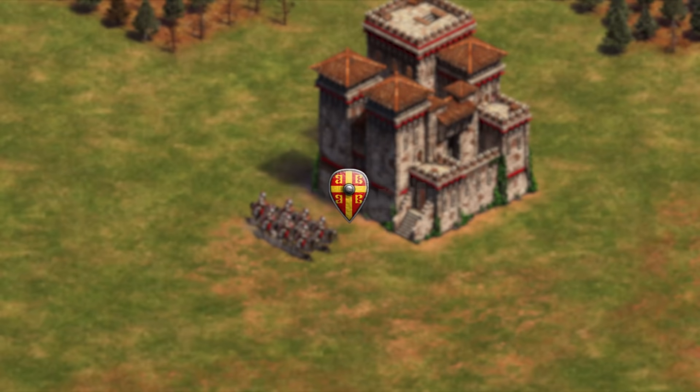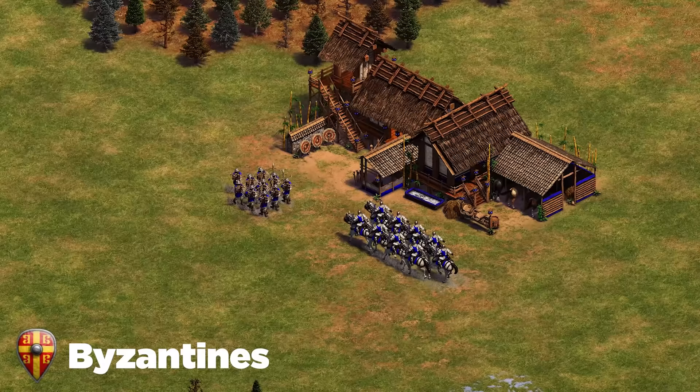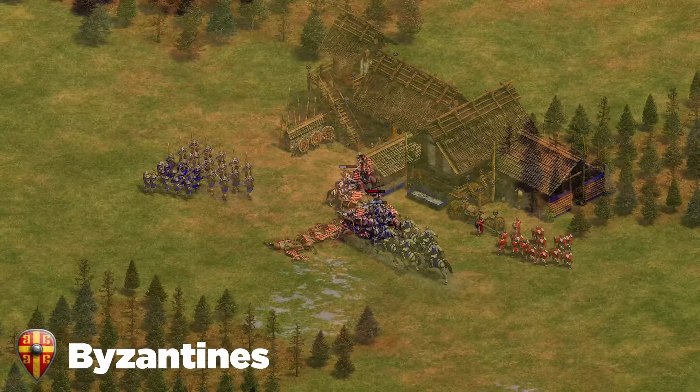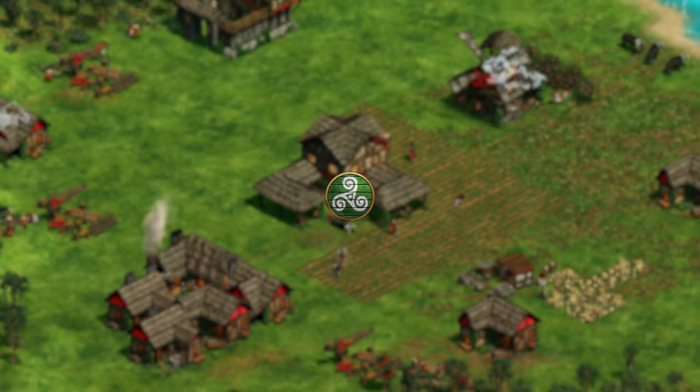Next up are the Byzantines. I have a secret tip: Byzantines hard-die to double gold compositions in castle age. Knights and crossbow mix is insane against them. I recommend opening either scouts or archers, then switching to the other in feudal age, and once you hit castle age double down — two stable knights with a big ball of archers massed in feudal age. Don't get the archer armor; invest into knights instead.